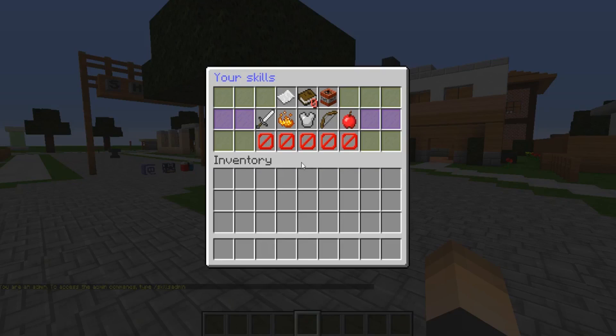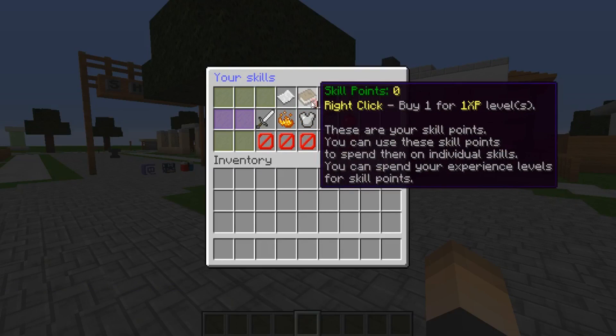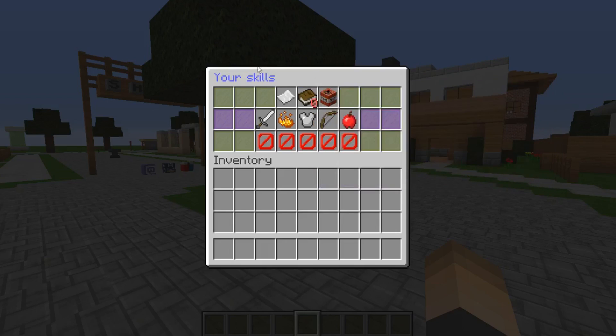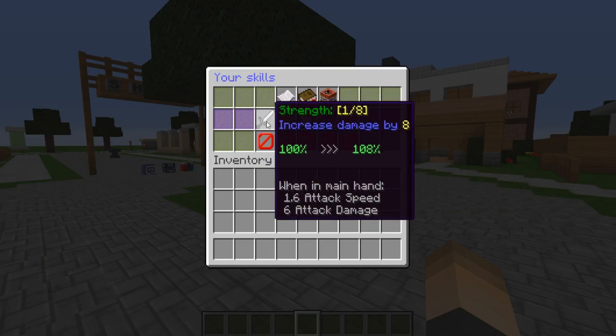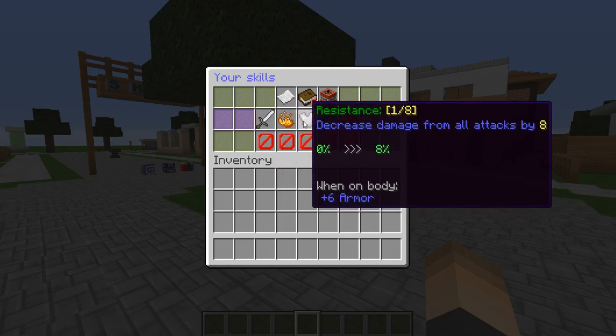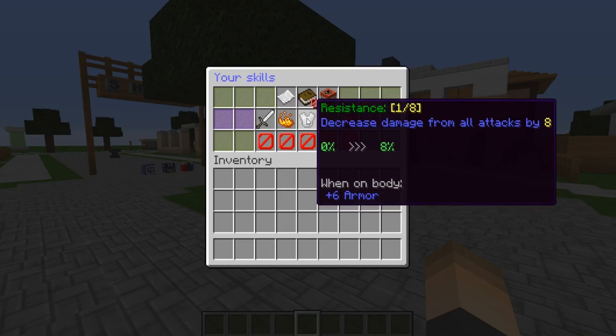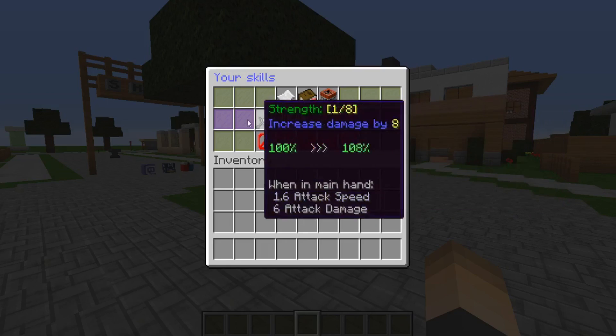Here we are — this is what your players will see: the stats, the experience progress, and skill points. Each XP level is a skill point, and your skill points can be used for five different skills: strength, critical damage, resistance (basically defense), archery, and health. These are all really awesome skills that you can set for your players.